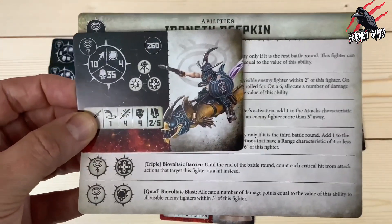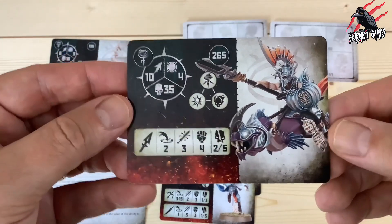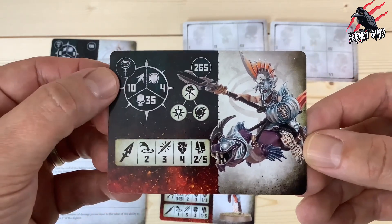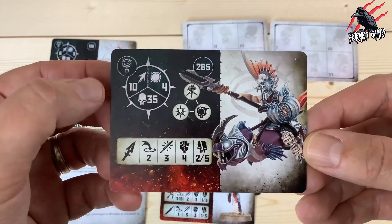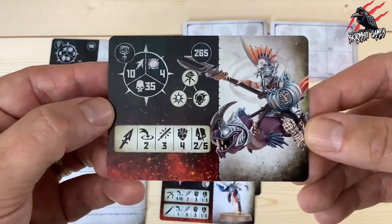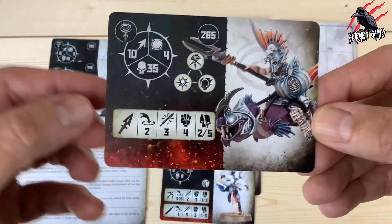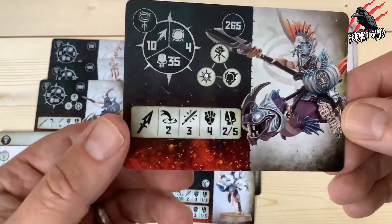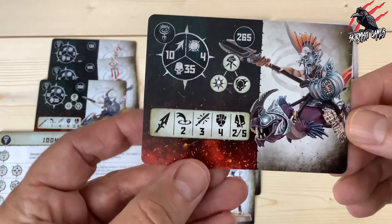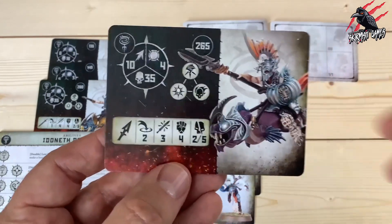Our fourth and final leader option is the Morsar Lockian Prince at 265 points — just 5 points more than the previous one. He's got movement 10, the same 35 wounds, toughness 4, can fly, and has the leader rune mark. But he's got the flaming skull rune mark instead of the Bulwark one. He has a spear with range 2, making 3 attacks, strength 4, dealing 2 to 5 on a crit. By having that extra inch of range he loses one attack, so we'll see if that trade-off is worth it.